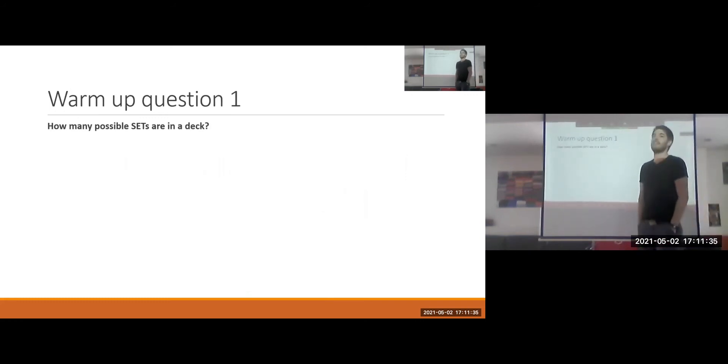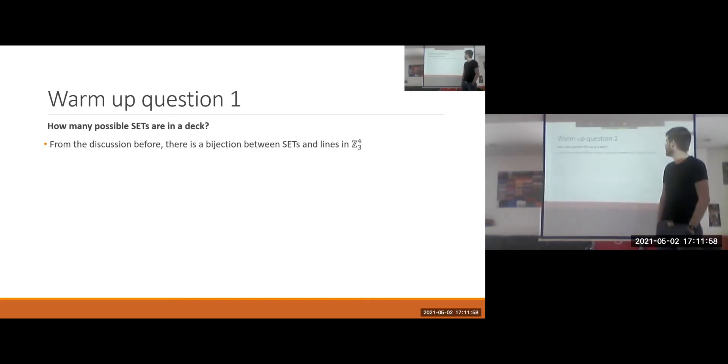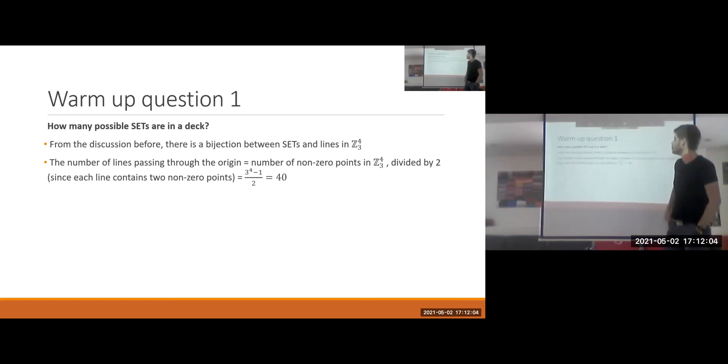Now with this geometric understanding of the game, let's do some warm-up questions. First: how many possible sets are in a deck? Equivalently, how many lines are in the affine space Z3^4? We can count this using linear algebra. We count the lines passing through the origin, then translate them to get all other lines.